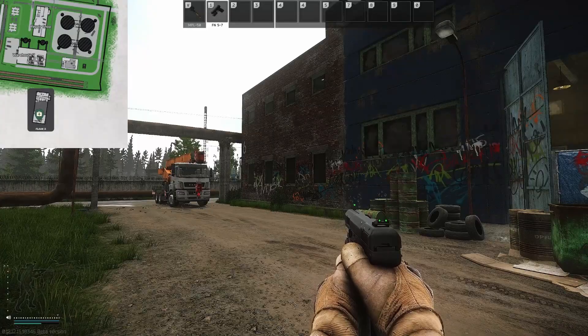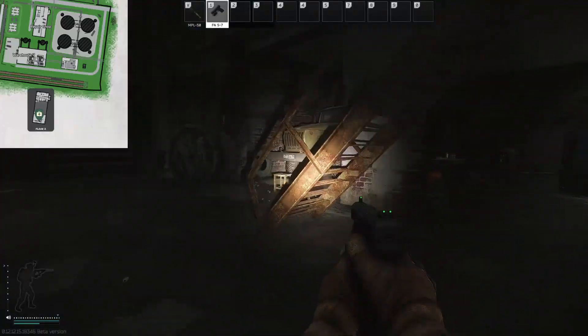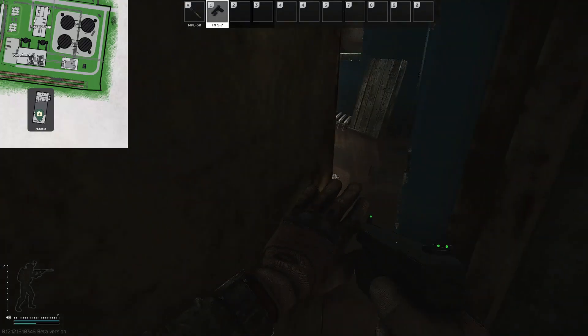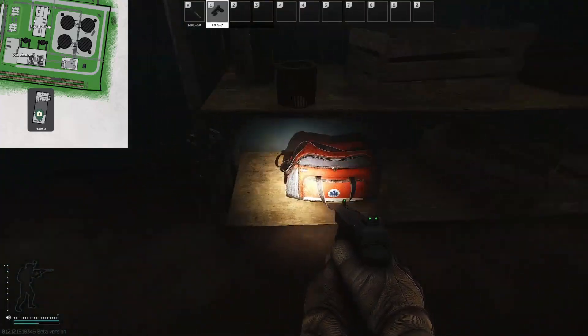The final static spawn for this map is inside the repair shop building here. Go inside and head upstairs at this end, and in the back room you have a medical bag sat right here.